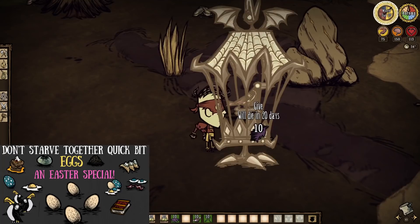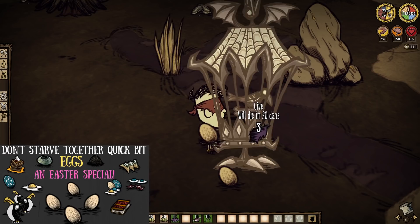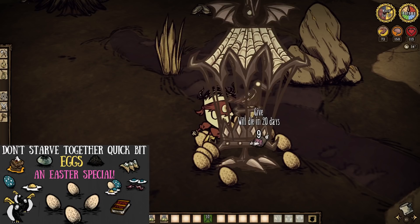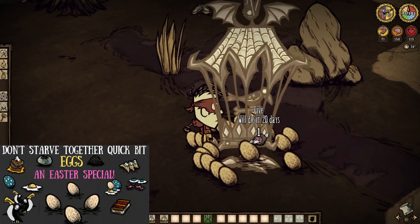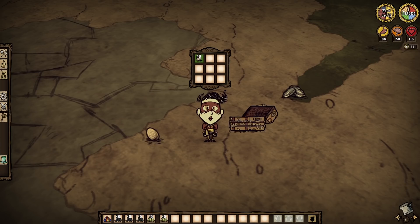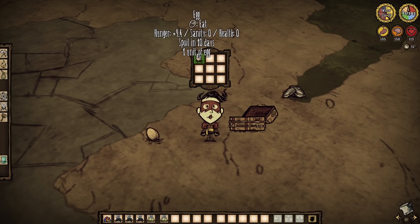Moving on — it's time to get rotten, as it's egg time. It's pretty easy to get eggs by feeding a caged bird nearly every type of meat or fish in the game. Note that we can now use raw monster meat for eggs too. But we need rotten eggs. One of the more basic ways to obtain rotten eggs is to either leave them in a chest or on the ground to wait for their spoil timers to end. This is best done out of containers to minimize the time needed.